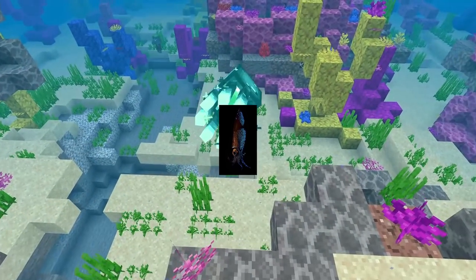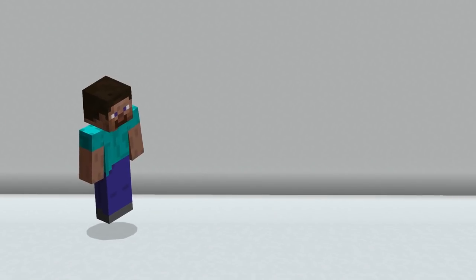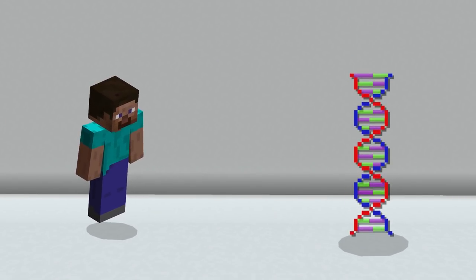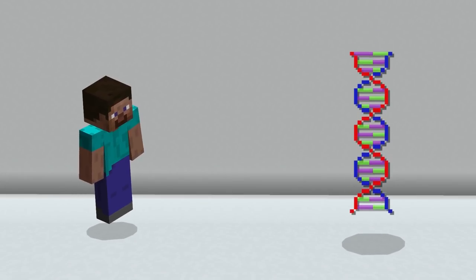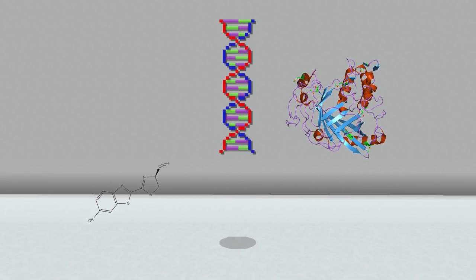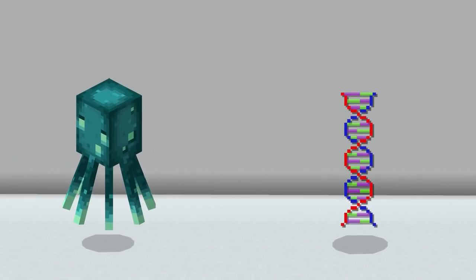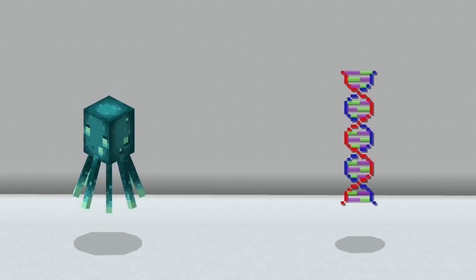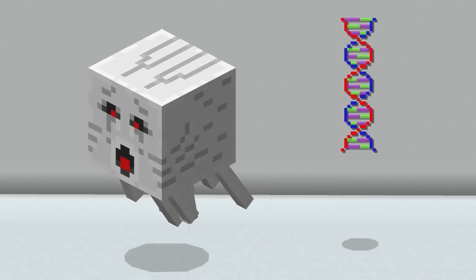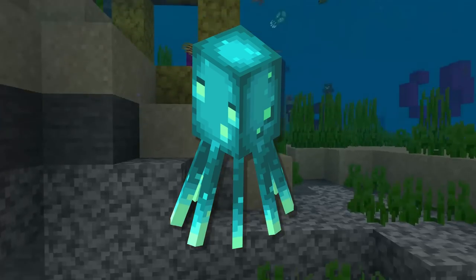Glow squids might actually be firefly squids that grew very big, or maybe glow squids were some experiment done by people from long ago, learning genetics in Minecraft or something. Scientists have been able to implant glowing genes in some types of fish and even plants — cells with the DNA create the luciferin and luciferase that creates the glow. Maybe ancient people implanted glowing genes into regular squids, playing around with genetics. Perhaps they were trying to tinker with life, creating all sorts of weird creatures in the process — perhaps ghasts are even a descendant of glow squids in Minecraft. Who knew the glow squid, a seemingly cute but mostly useless creature, might have a very complicated origin story?